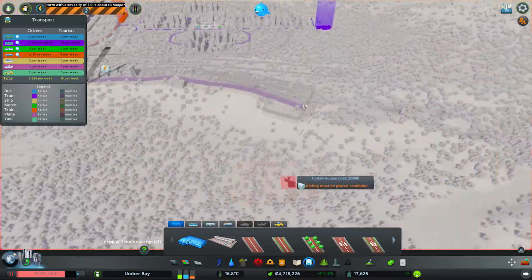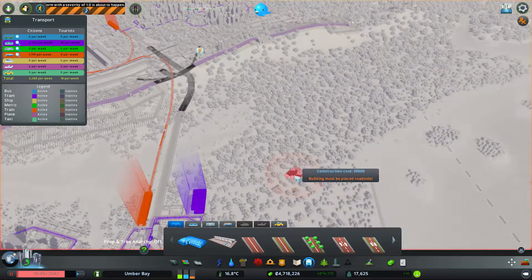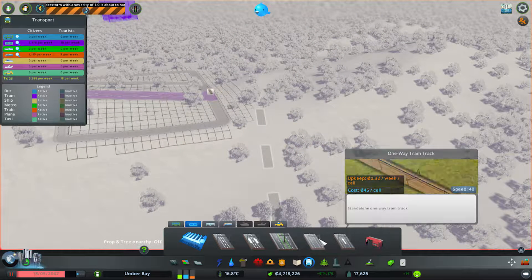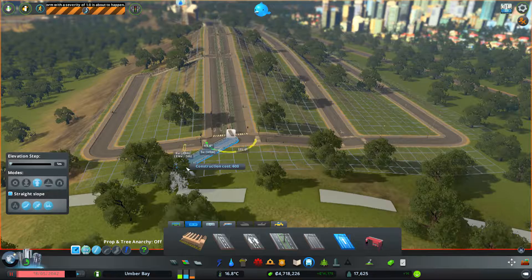Transportation now — this is, well, actually it's not that close to that. Maybe they'll have their own tram too. Either way, this needs a roundabout piece over here. Let's do the 45 — can't do 45 any closer. Straight slope, elevated, and we'll just make the ground come to us.